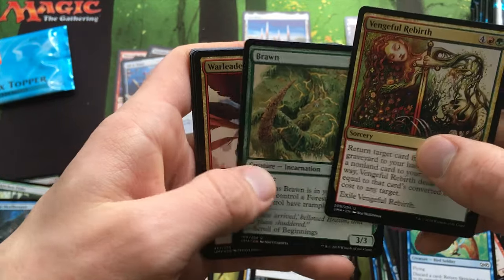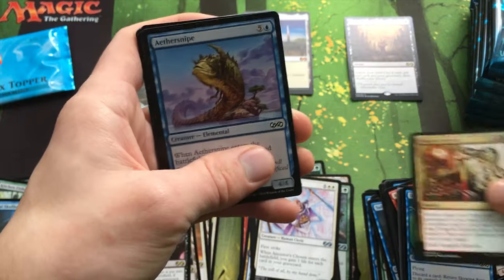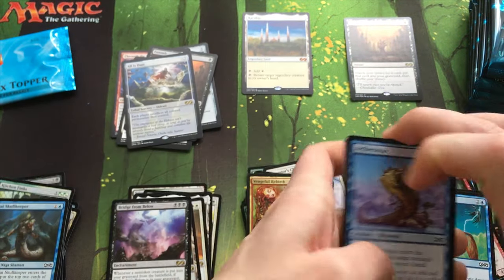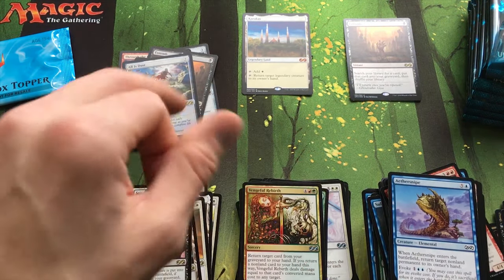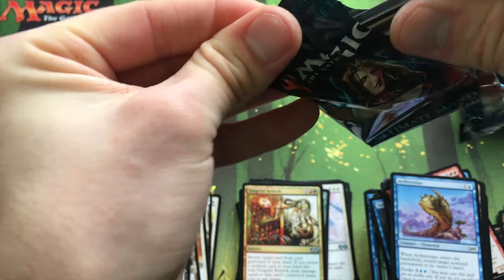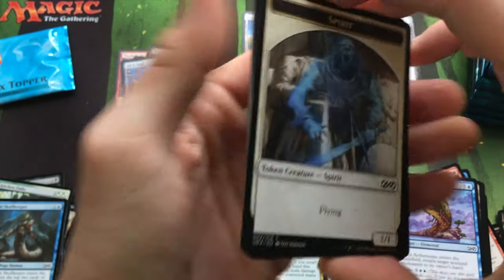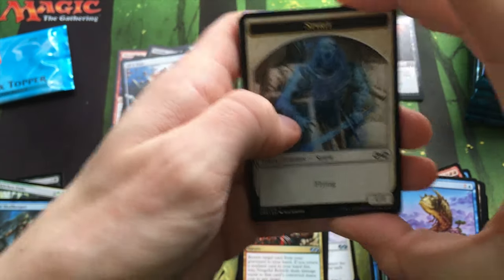Vengeful Rebirth — great new art. Brawn, and War Leader's Helix. I always seem to pull War Leader's Helix and everybody wants Lightning Helix — me included, because I don't have any and they're kind of expensive. I don't like paying more than like a dollar or so for an uncommon, unless it's something like Force of Will.